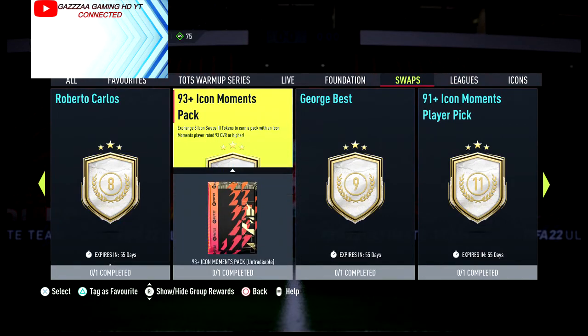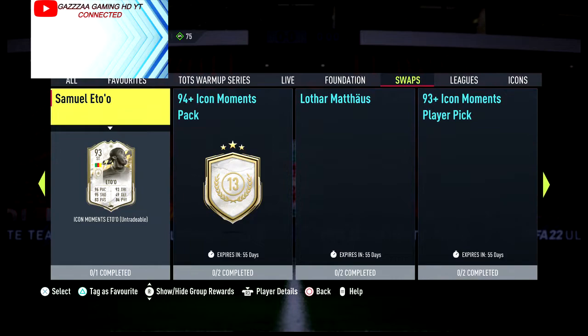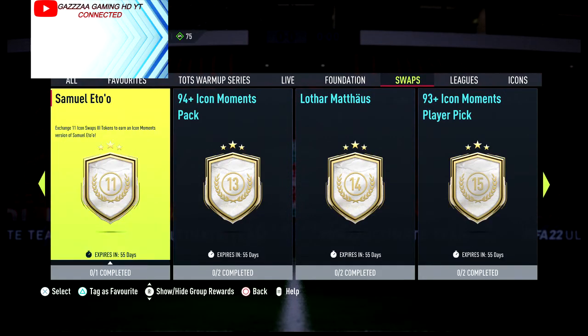The 93-plus icon moments pack needs eight tokens. George Best needs nine. The 91 icon moments pack needs eleven. And then Samuel Eto needs eleven.